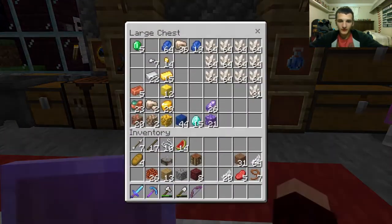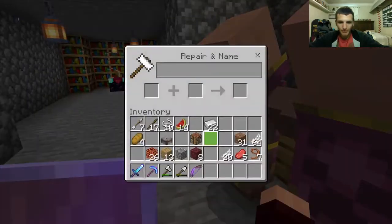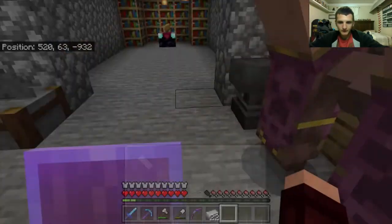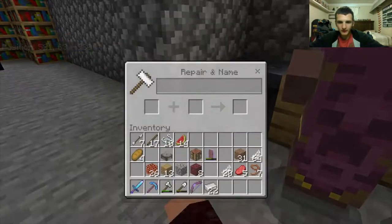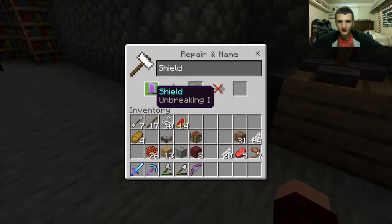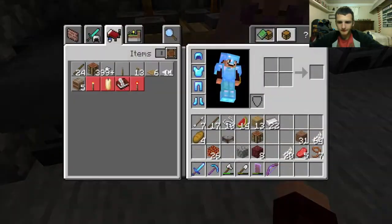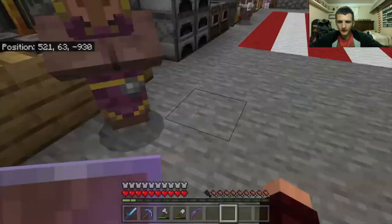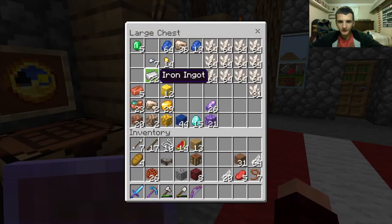I probably should have fixed my shield. Can I fix it with iron? Nope. I want to fix the shield. Unless it's wood — yep, wood fixes shield. That's the best thing you can ever use in your life.